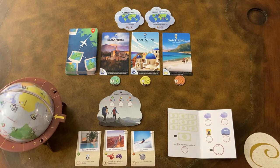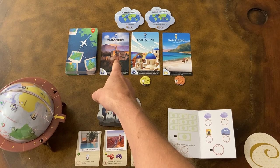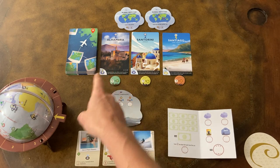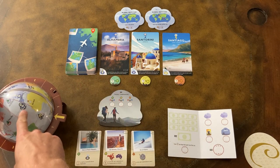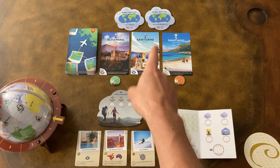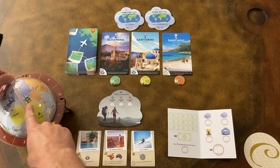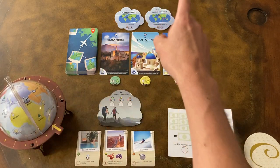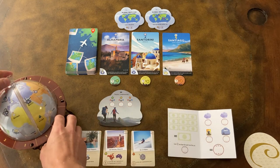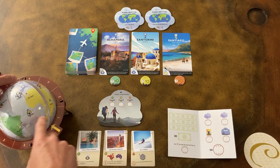To start the game, we've drawn three cards. The leftmost card is going to be the origin point of your spring trip — I've drawn the spring icon, which is this clover, around Alhambra. Then our summer trip is going to begin in Santorini, so I've drawn that sun icon around Santorini. And our fall trip will begin in Santiago, so I've drawn that leaf icon over Santiago.